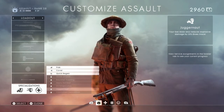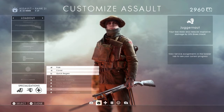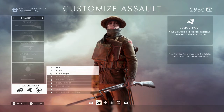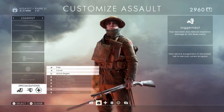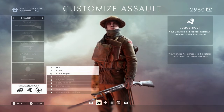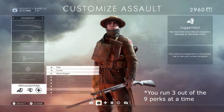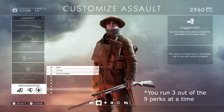On to the class-specific specializations. For Assault, we have Juggernaut — your gas mask also reduces explosive damage by 20%, and it does stack. So this would stack with Flak, potentially giving a significant damage reduction. Though I'm not sure yet if you can take more than one specialization at a time, which would make combining these two very powerful.